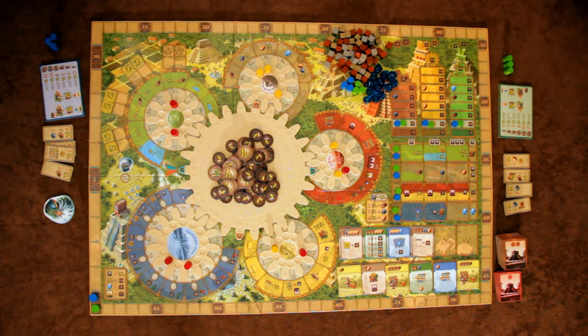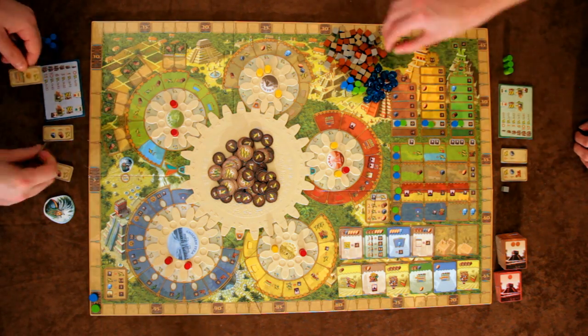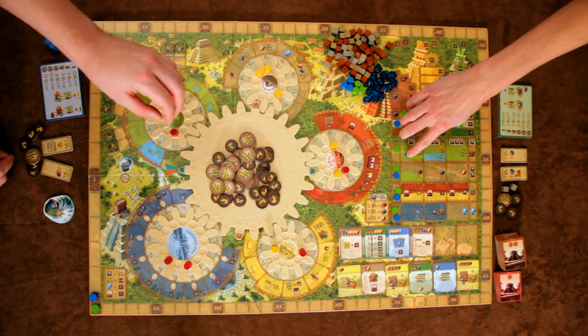Each player then gets to choose four starting wealth tokens. They choose which two they'd like to keep, immediately gain those benefits, and discard the other two. Then the starting player is chosen and the game begins.